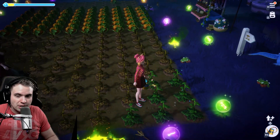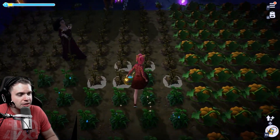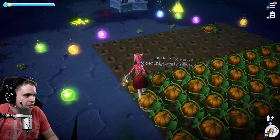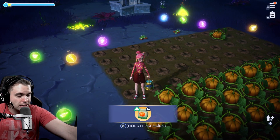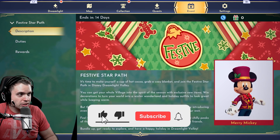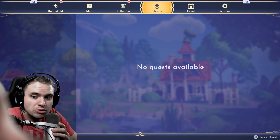Hello gamers, welcome to this Disney Dreamlight Valley video. I've been seeing comments from people asking: does it make sense to grow crops in their native biomes? When you're trying to plant a seed, there's a little green arrow that indicates this is the native biome for that plant and it will grow faster. So people are wondering: is it worth it, what's the actual speed increase, and how does it work? I'm going to spill the beans today.